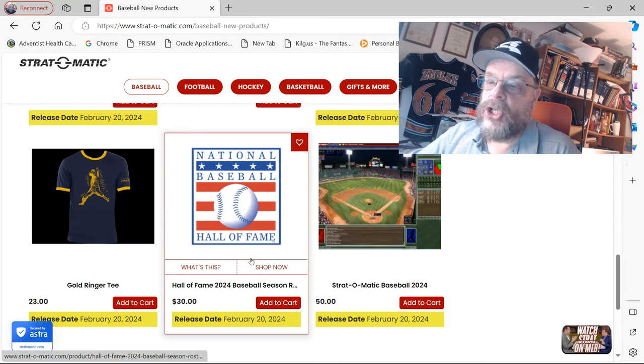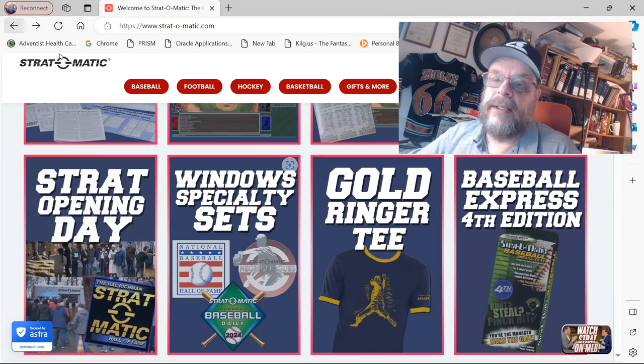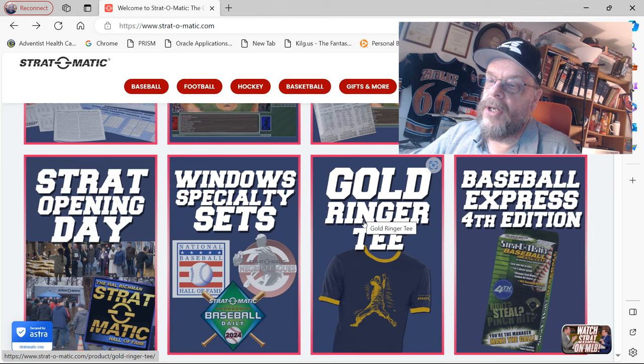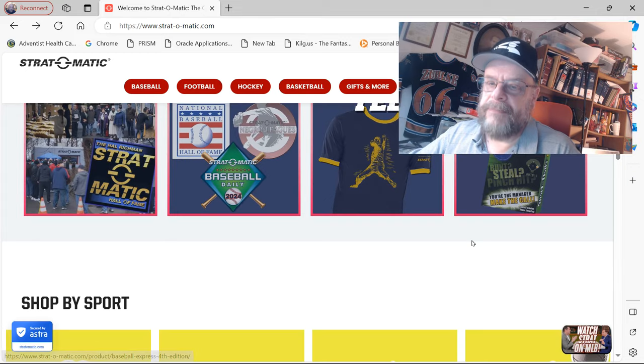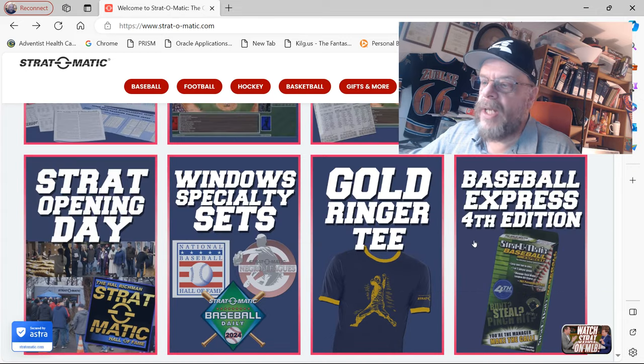Gold Ringer T-shirt — might get that later too, but I didn't get it this time. Baseball Express, the fourth edition — I only got the first year they put out the Baseball Express, and it really didn't do anything for me. So it just sits in my collection collecting dust.